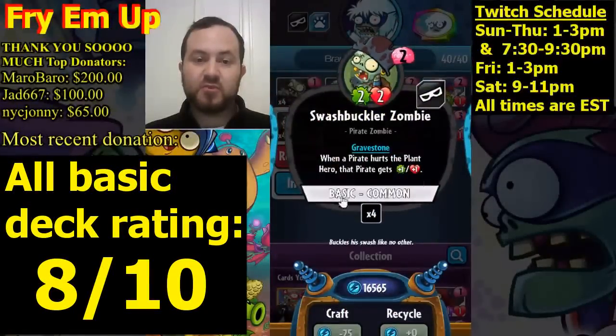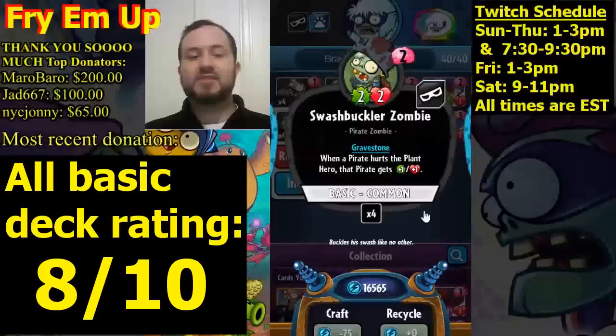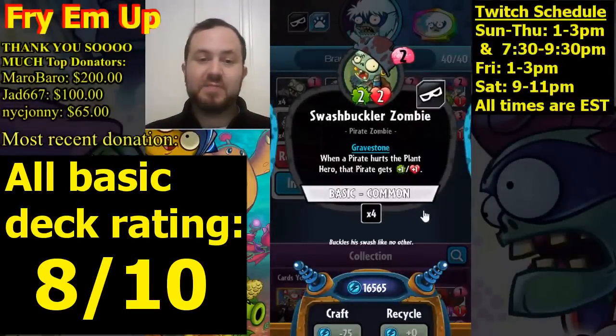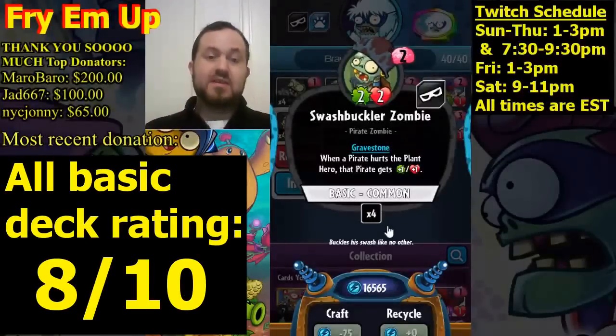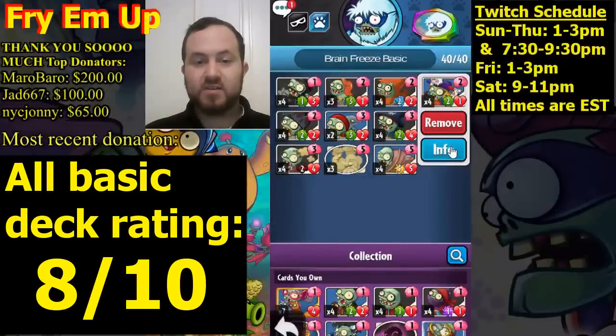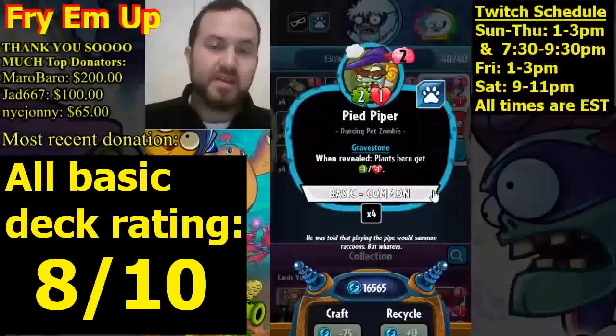We have four copies of Swashbuckler on turn two — this is the preferred one to get with the Headstone Carver buff. It will become a three-three, and whenever it hits the opponent's plant hero it gets plus one, plus one. Theoretically this could start as a three-three and become a four-four coming into turn three, which is really great. The other gravestone costing two is Rats the Pied Piper.